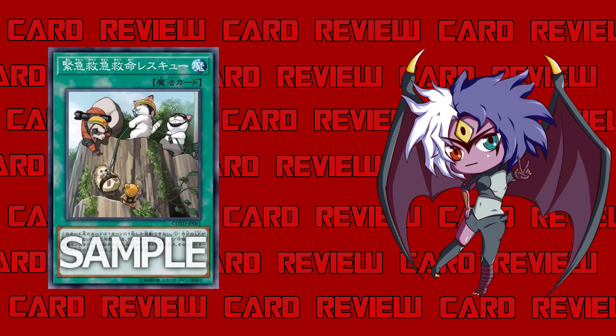It seems like not only does the player base know how good the Rescue monsters are, but the designers knew too — so they put on huge restrictions. First, your Life Points have to be lower than your opponent's. Opening and going first, if I have no way to lower my Life Points, it's kind of a dead draw. Maybe Upstart Goblin could help — give your opponent 1000 to even out — but in the TCG, Upstart Goblin is limited to one as well.